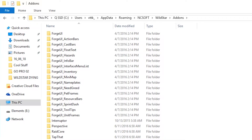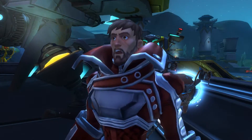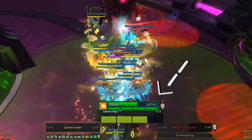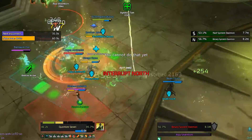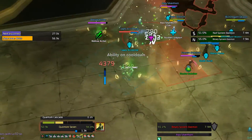Now for the add-ons, I prioritize these in order of what I feel is most important. First is a visual way for you to see what's being cast and the number of interrupts needed. This add-on is absolutely a necessity — I can't live on Nexus without having it installed.